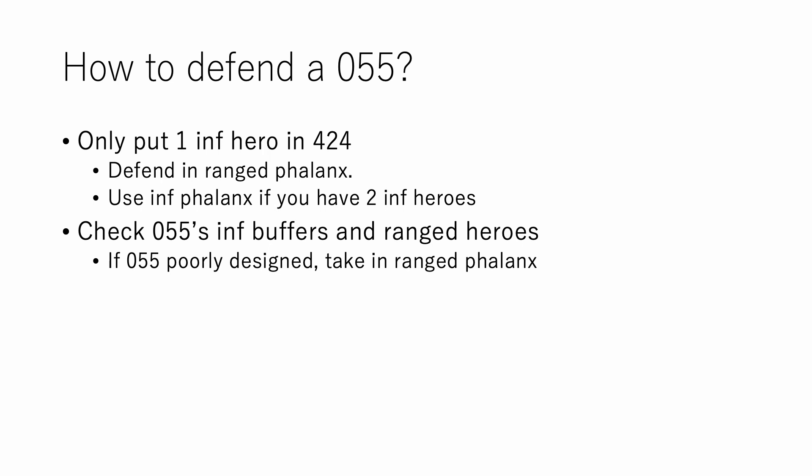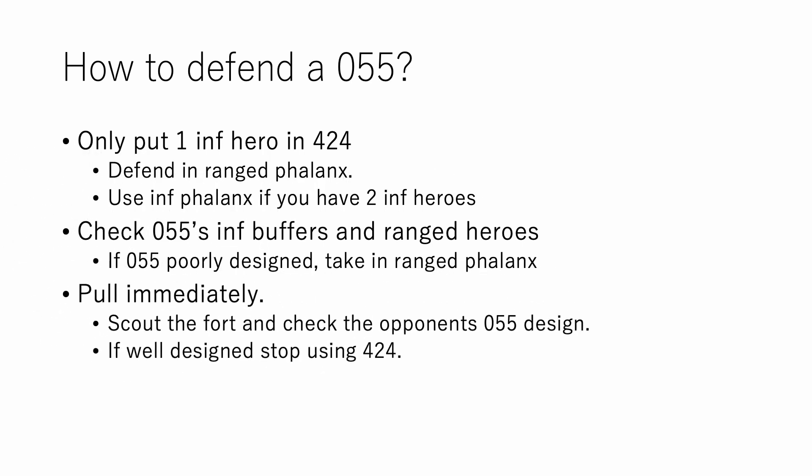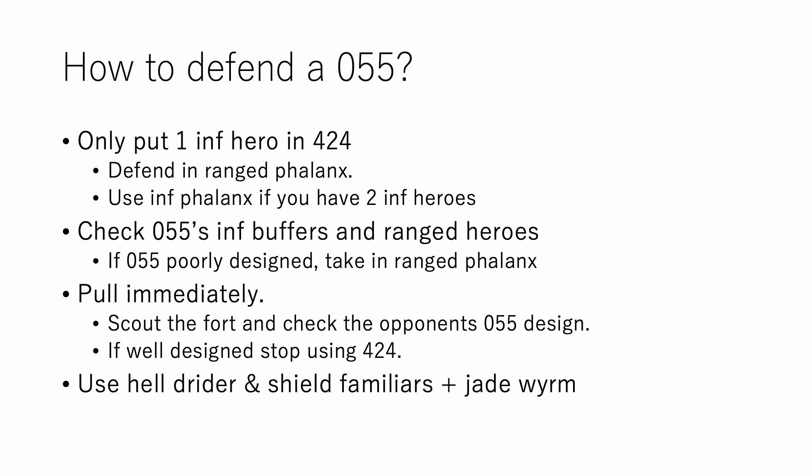What I suggest instead is: as soon as you see a 055 coming, you should always pull first. Then you scout the fort to check if the opponent's 055 is well designed or not, using the criteria I gave in the previous video — especially on inf buffers — to decide whether you can take that with 424. Also, you should stop using a brainless familiar lineup; start using shield familiars, which will actually make 424 more resistant to 055. Held rider is also very effective, which I've tested for a year.